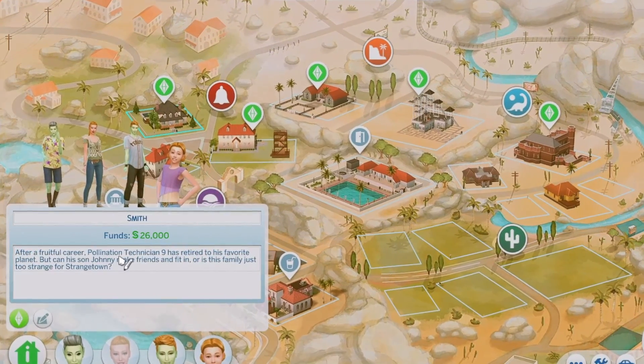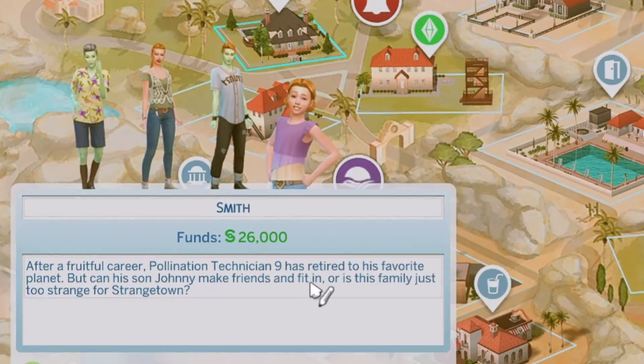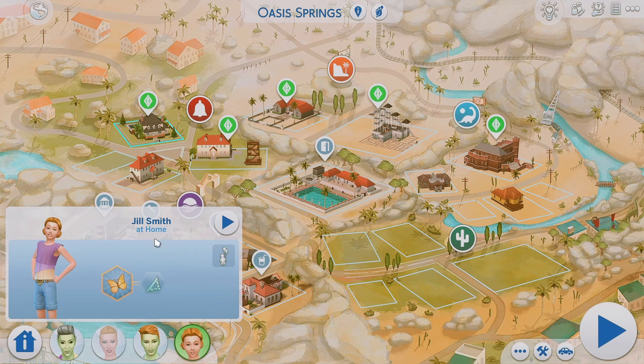Their bio says: after a fruitful career, Politician Technician 9 has retired to his favorite planet. But can his son Johnny make friends and fit in, or is his family just too strange for Strangetown? He's an alien, Ginny's not an alien, and their daughter isn't either — she's not a hybrid. Johnny doesn't appear to have the alien trait in here, he just has green skin, which is interesting.